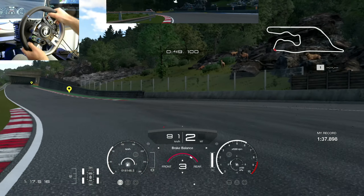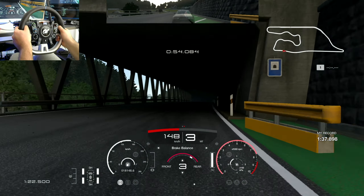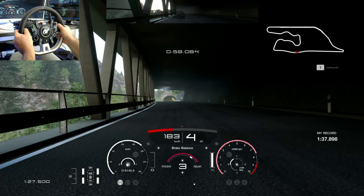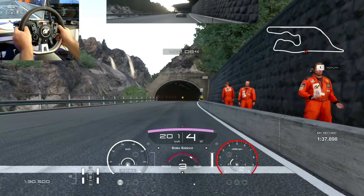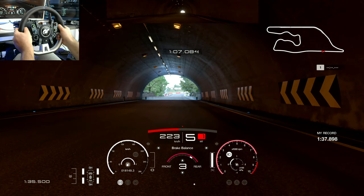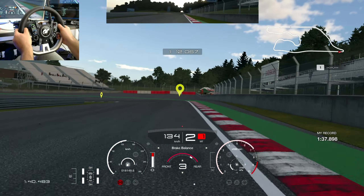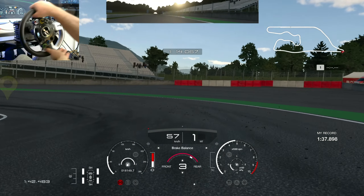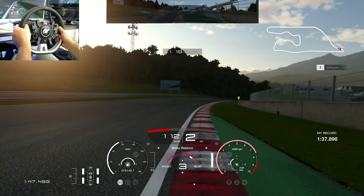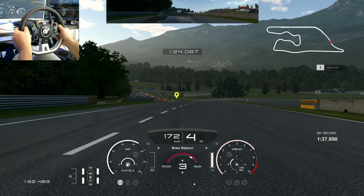I'm not even downshifting to first here, getting a clean — almost clean — exit, but it was very fast in the end. I spent a lot of time working on this setup. If you're liking this, you can hit the like button or subscribe to the channel. I want to get this turn as late as possible to carry speed onto the main straight. I lost a bit of time — didn't really catch the apex literally — but I believe it was okay.